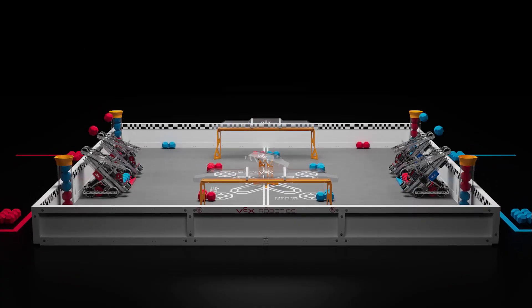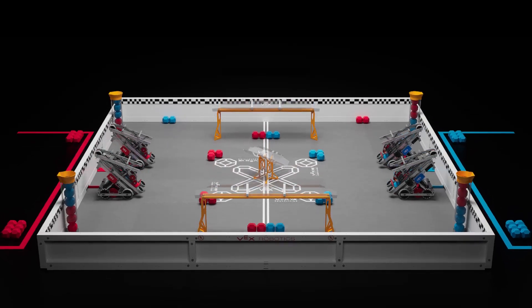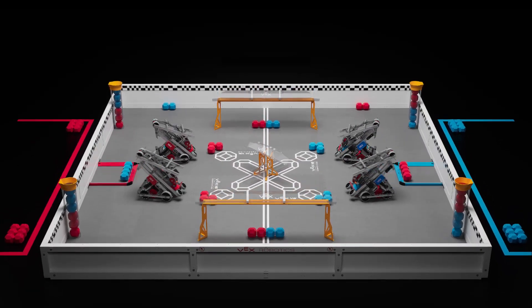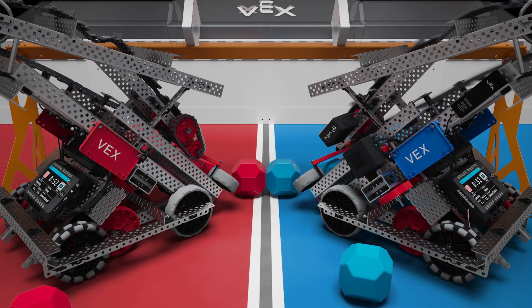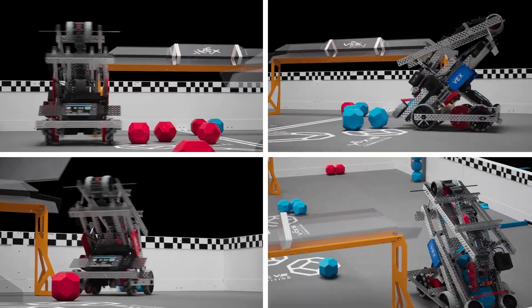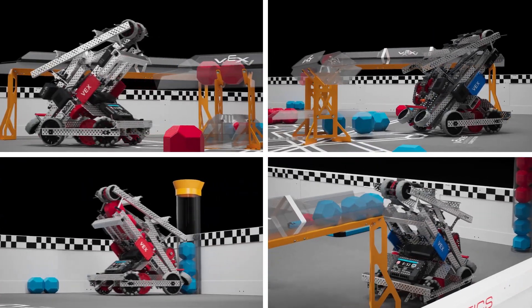All four robots must begin the match with one block as a preload. Matches begin with a 15-second autonomous period where robots operate without input from their drivers and must stay on their side of the autonomous line. Alliances have the opportunity to earn an autonomous win point by completing a specific set of tasks during the autonomous period.